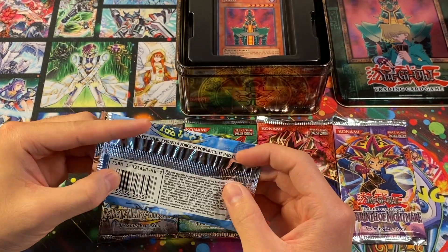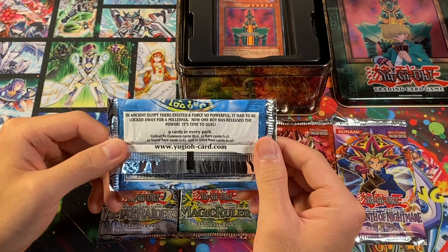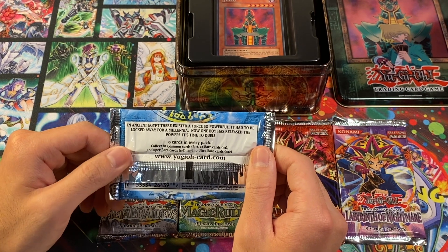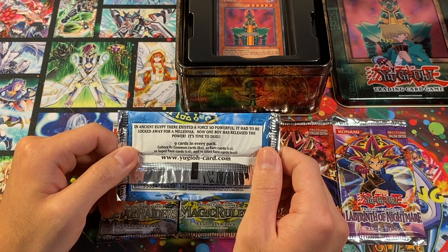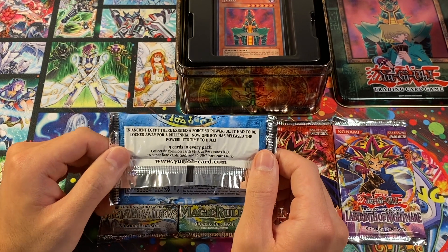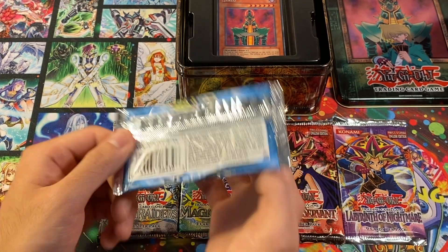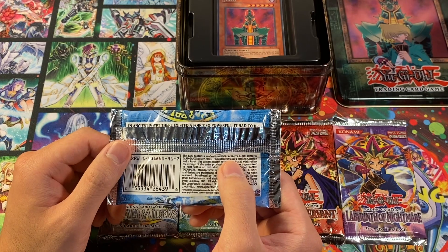If you look at the back, this is actually kind of interesting — they don't even mention secret rares in here, even though they mention the ratios of the other cards. Old text reads: 'In Ancient Egypt, there existed a force so powerful it had to be locked away for a millennia — now one boy has released the power. It's time to duel.' Nine cards in every pack: 82 common cards at 8 per pack, 22 rare cards at 1 per pack, 10 super rares at 1 in 6, and 10 ultra rare cards at 1 in 12. It says a random assortment of 124 cards, even though there is a triple-zero card, and Gaia the Dragon Champion is I believe 125.